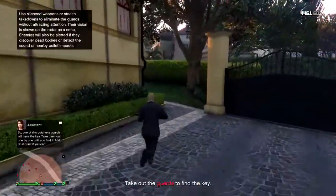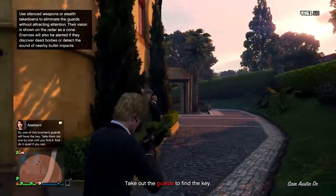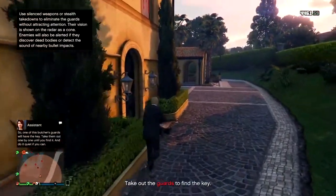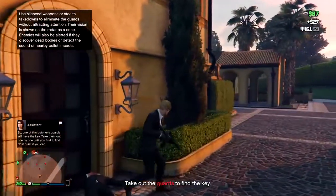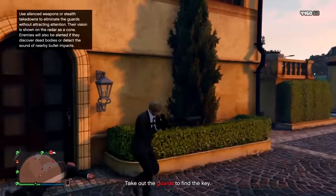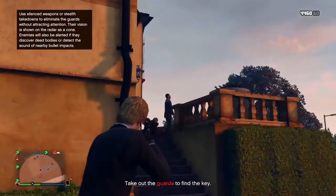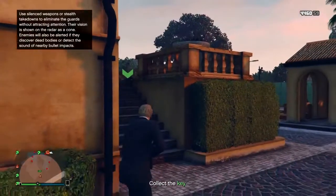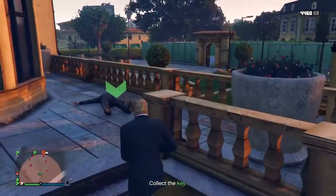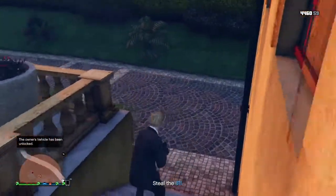So right there is the car. You come run over here to this corner here and you kind of just take your time. You just want to kill this first guy - sometimes he may have it, sometimes he doesn't. You want to try to stay out of his line of sight. Sometimes I like to crouch, other times I like to just wait. I'm going to walk over here real quick and take this guy out right here - and he has the key. I'm going to walk over here and just wait right on the steps, nice and easy, and grab the key.